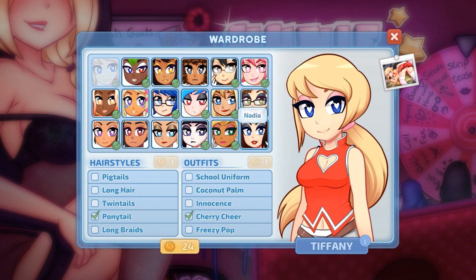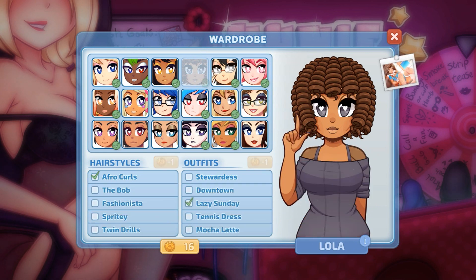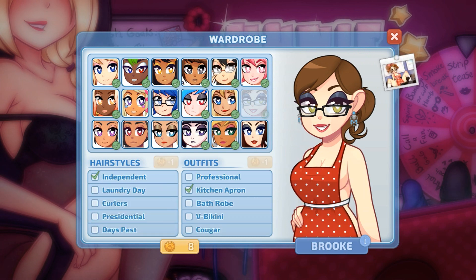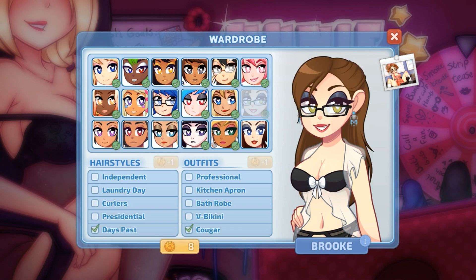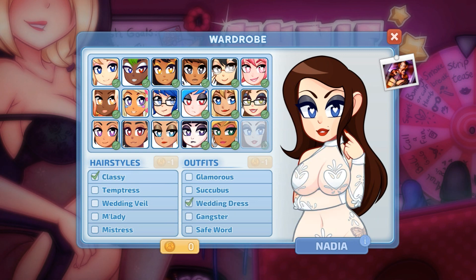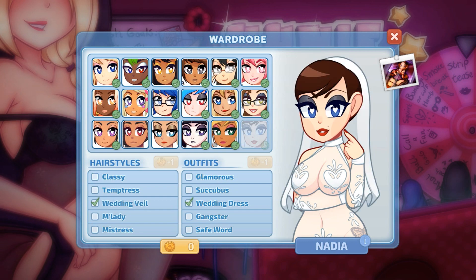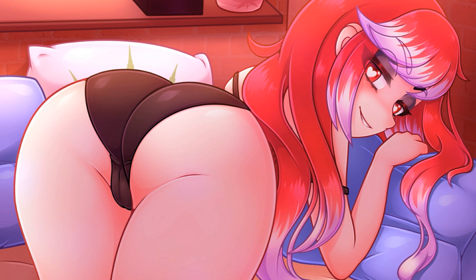We've got a little bit of space left so let's use these wardrobe tokens. Let's get some of these — I like that, that's cute. And last one: Succubus, ooh, that's cute! All right, so we did it you guys. Thanks a lot for watching — have an Audrey, and I'll catch you guys later. We didn't use her once and we got diamond!